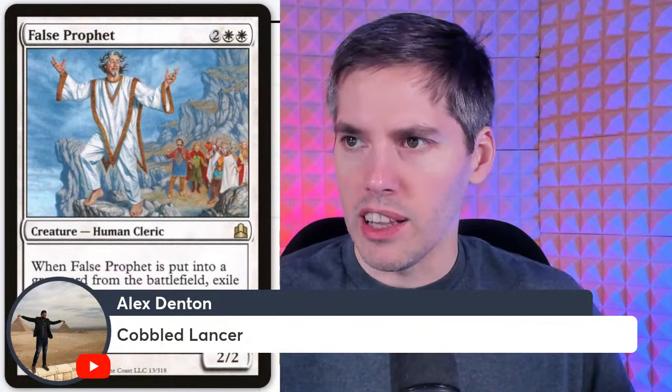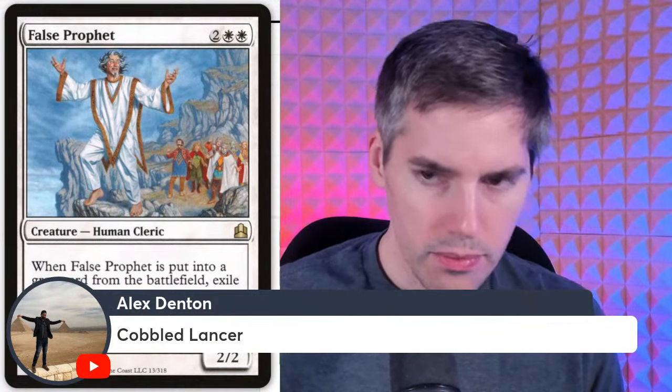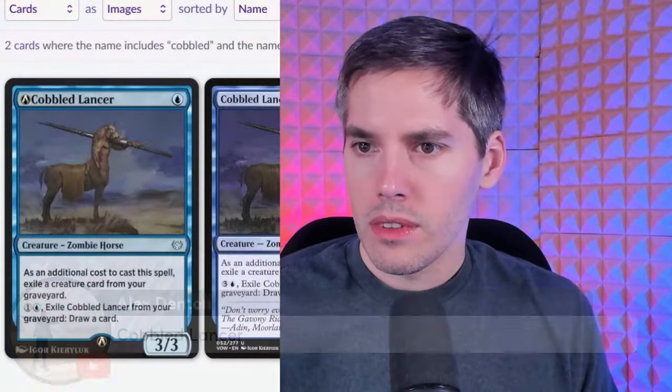Next up, Cobbled Lancer — a blue, three-three Zombie Horse. As an additional cost to cast the spell, exile a creature card from your graveyard. Also, pay blue and three generic, exile Cobbled Lancer from your graveyard to draw a card. It's a weird card — it's a three-three on turn one if you can somehow get a creature card in your graveyard, and it can also exile itself from the graveyard.